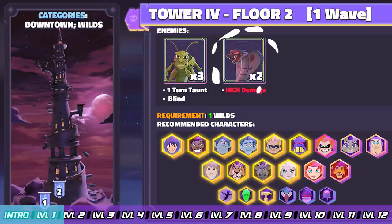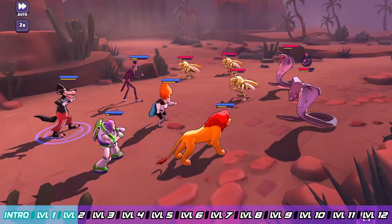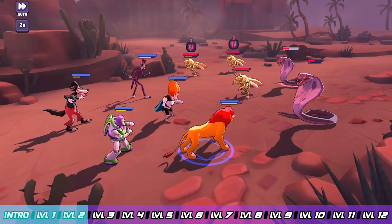Floor 2 is a little bit tougher — you've got the Vicious Cobras, and you'll be seeing these again in Tower 5 so get ready. The grasshoppers are going to be taunting and can put out some blind, but the Vicious Cobras are the high damage dealers. Prioritize putting the hurt on the cobras — you can leave the grasshoppers alone for the most part. Go after the cobras because they can hit some of your wild characters for big damage. If you get hurt hard, restart, but focus the cobras.